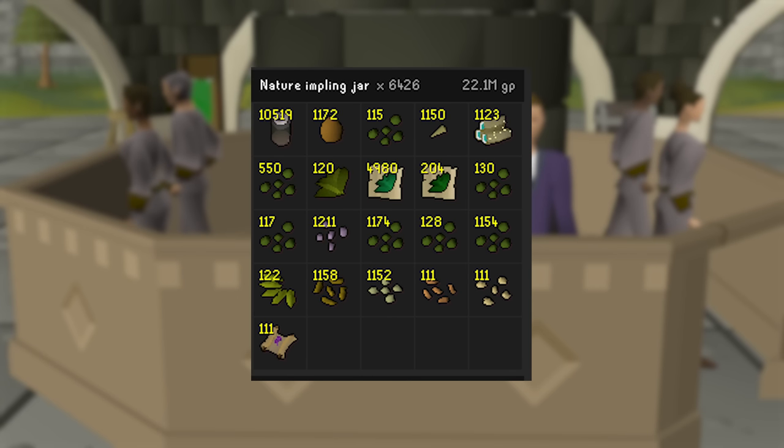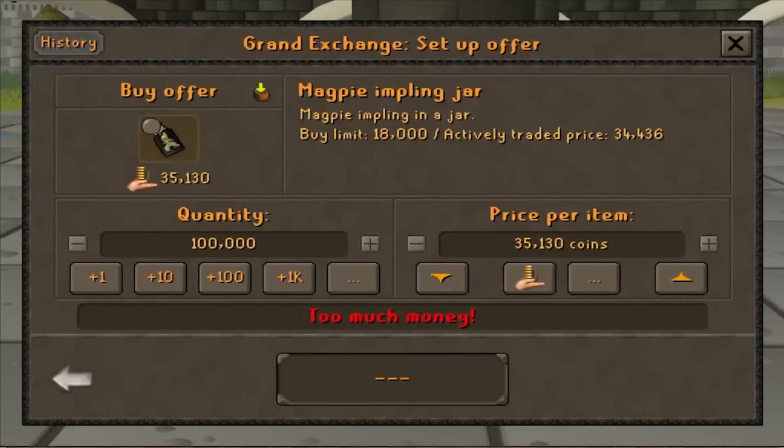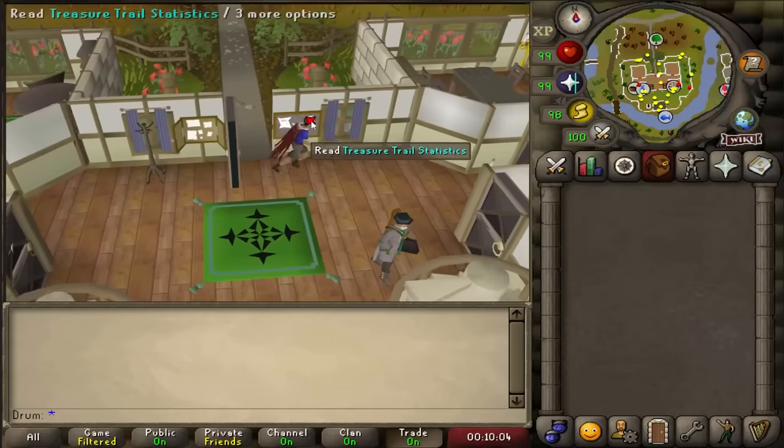In this episode I also opened a total of 6,400 nature implings to get 111 clues. It wasn't cheap either — I spent about 36.5 million GP just to get these. Eventually I'd love to get a hundred thousand magpie implings to open up for hard clues, but with today's prices that'd cost about 3.5 billion, so wish me luck on that — maybe one day.